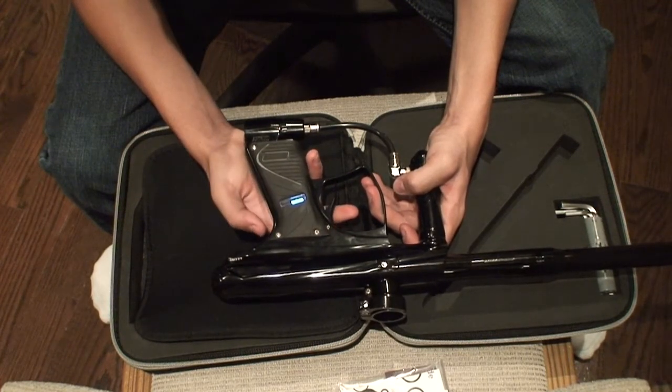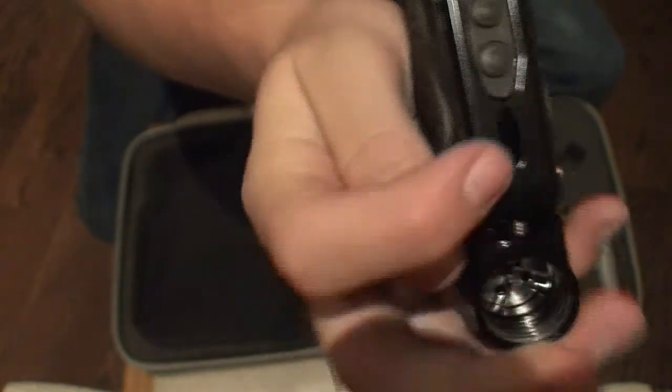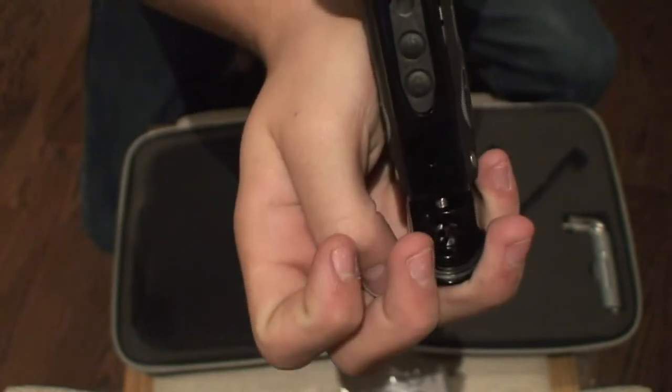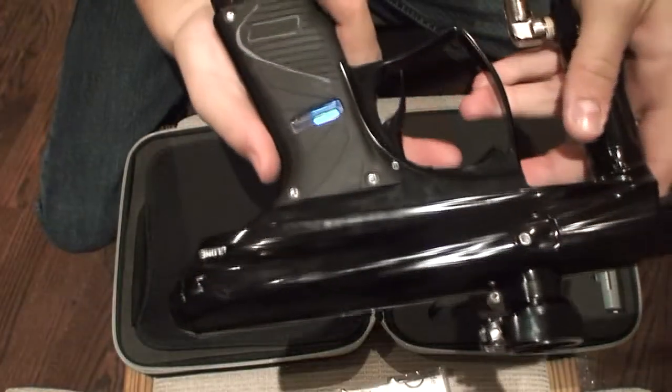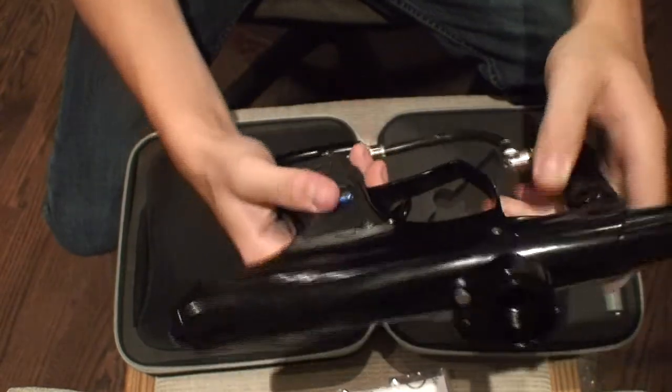Once you're in a setting, you're going to want to use the up and down arrows right here to set it — go up, go down — and then once you're done setting it, you're going to want to hold the trigger again, it'll say 'hold,' and then it'll confirm: debounce 10 milliseconds.